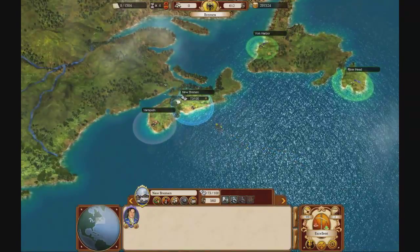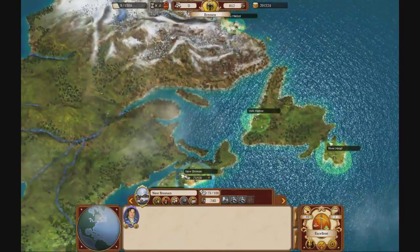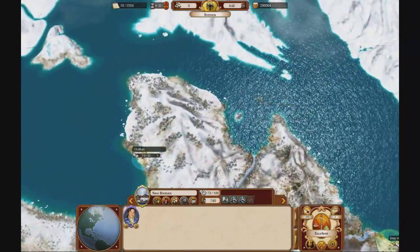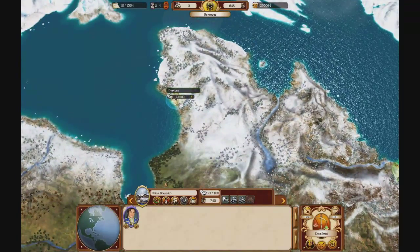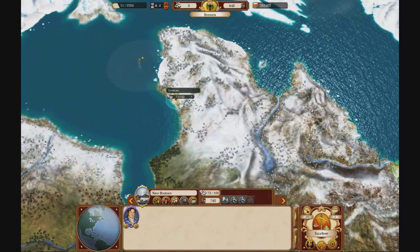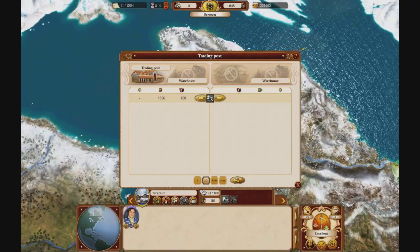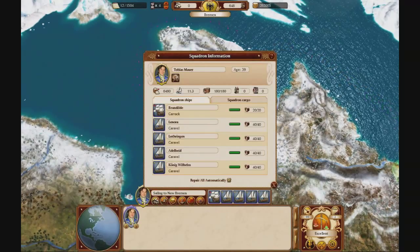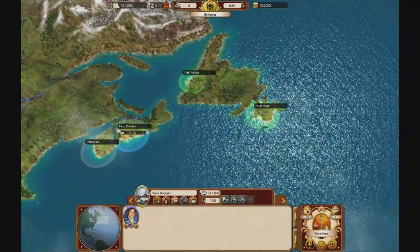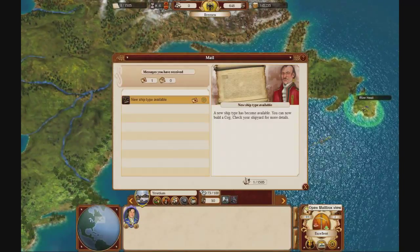We'll have to wait 8 months for that to finish. Right now we have about 300,000 cash — quite a lot. It's producing a lot more silver than the ship can handle. It will probably be worth it to build some more ships very soon.